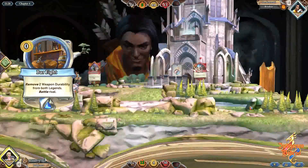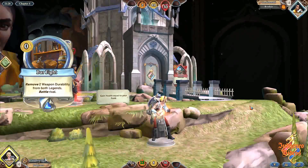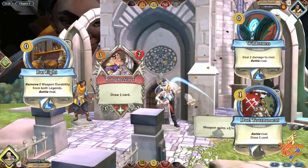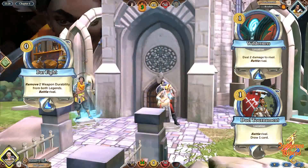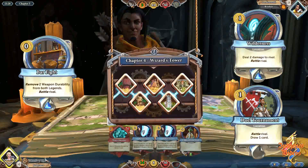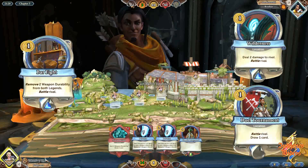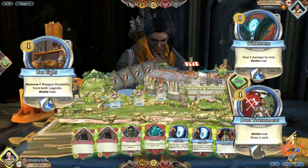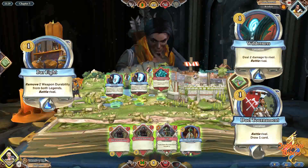This happens in bottom leagues, it happens in the top league — it just shouldn't happen. Let's look at the other two battle support cards, Wilderness and Dual Tournament. They've both got a battle, so remove that from the cards and what we basically have is: one gold for two damage, or one gold for a card draw, or zero gold for removing two weapon durability from your rival and yourself. So it's not quite balanced. But if you make Bar Fight cost one gold, it's suddenly in line with Dual Tournament and Wilderness. You'll still see a lot of play and it'll still be very useful, but it will no longer simply be used to fill up slots on the board when there's no other option.